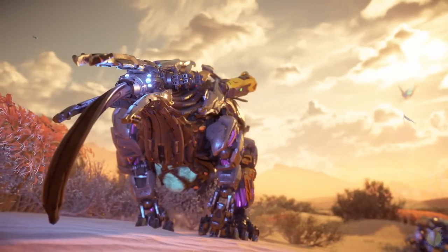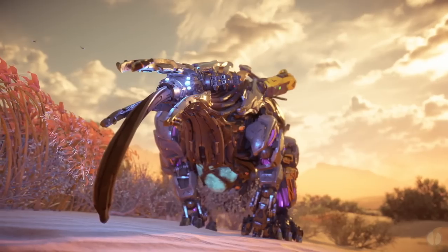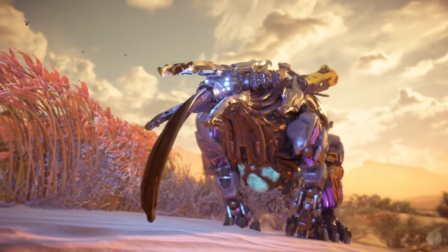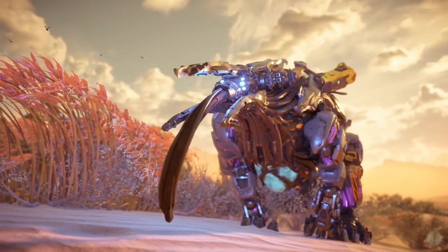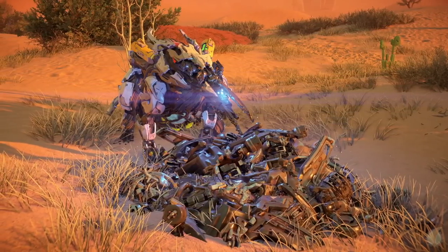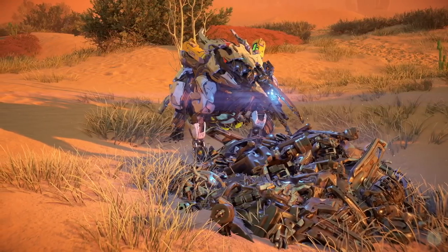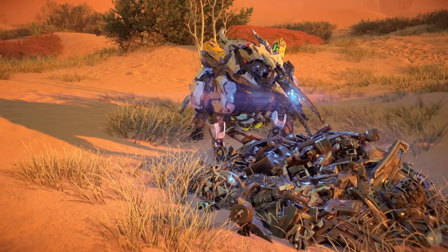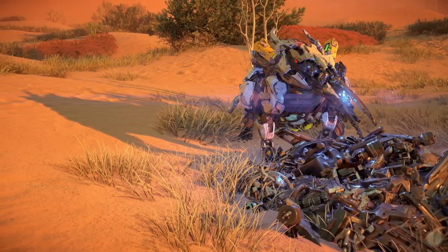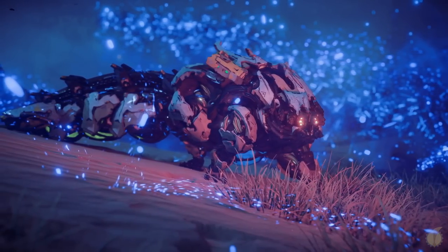Let's begin with a machine that actually bridges the gap between scavengers and the rest of the Acquisition-class: the Spikesnout. I was conflicted as to which video to put this machine in, as it is a scavenger — as defined within the Forbidden West game guide — having the ability to scavenge machine carcasses using its chemical injector to extract resources. But I wanted to highlight this machine in particular, as it's unique among scavengers in also having the capability to process resources from the soil using similar means, often refining them into a liquid to fuel its many vapor capabilities.